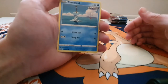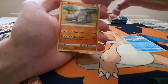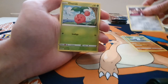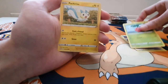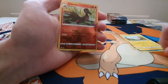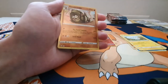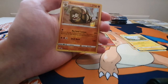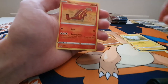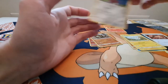What have we got in this one then: starting off with a Remoraid, an Onyx, a Moirl, Cherubi, a Pachirisu, a Reverse Holo Salazzle, a Holo Sandaconda, the Energy, a Heatmor, a trainer card, and a Bisharp.